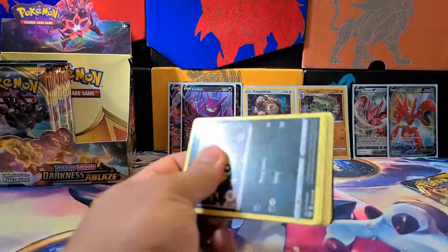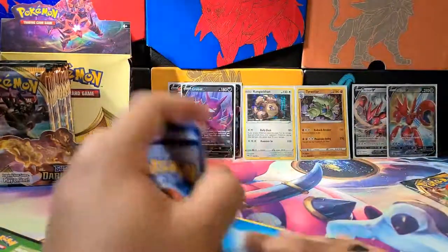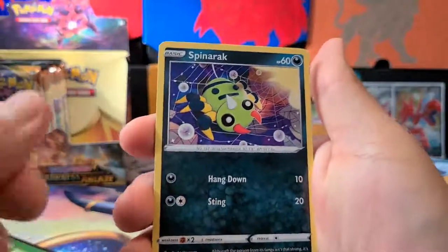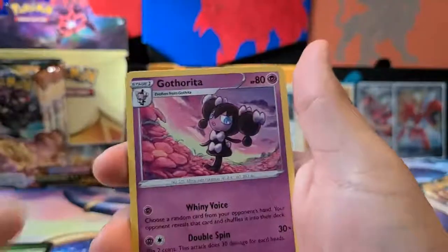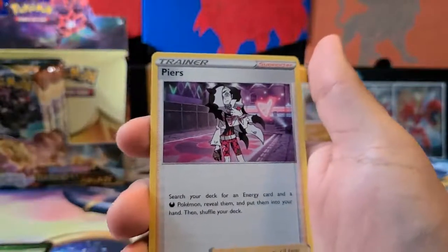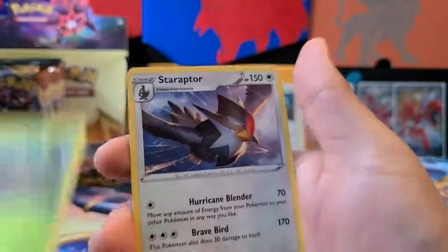I uploaded the Elite Trainer box opening — by the time you're watching this it's been about a week. Next pack: Spinarak, Larvesta, Hippopotas, Gullet, Skiddy, Gotharita. Piers trainer — search your deck for an energy and a dark Pokémon, reveal them, put them into your hand, then shuffle your deck. Powerful Energy, a Rowlet, and a Staraptor as our Rare.